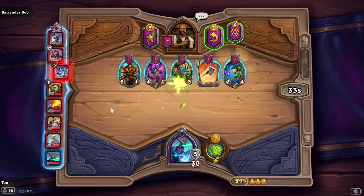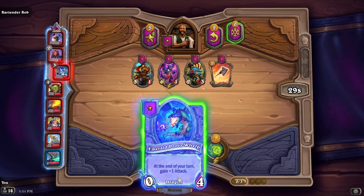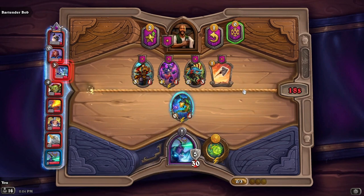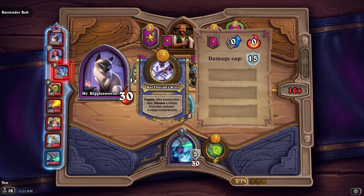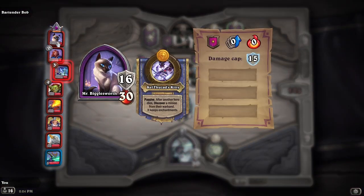We get a dragon off the bat, and at the end of your turn you gain plus one attack, so we'll lose the first turn — but that's okay. It's okay to lose in the beginning. We have the lowest amount of health out of everybody — only five shields and thirty health, while the top one has sixteen shields and thirty health.